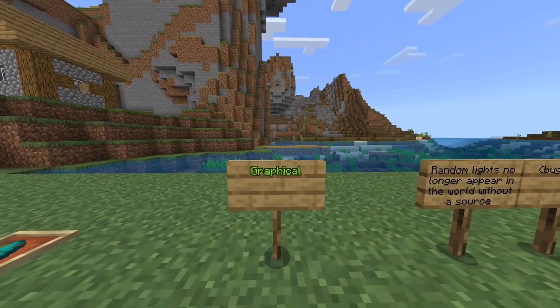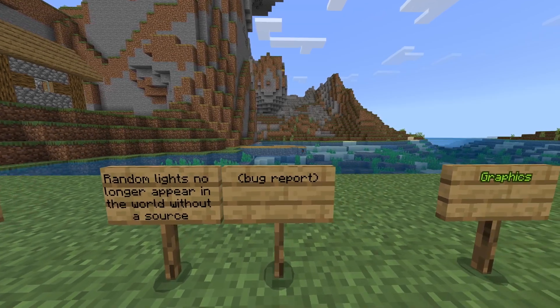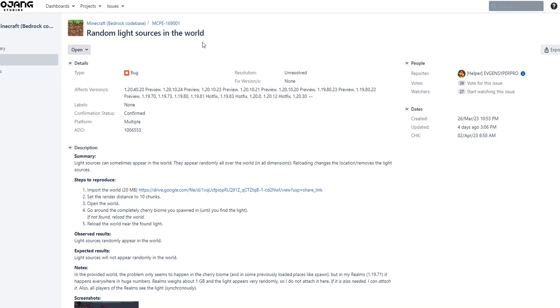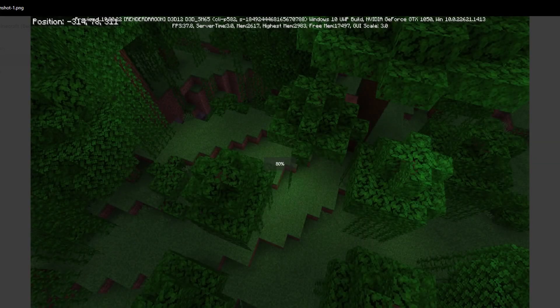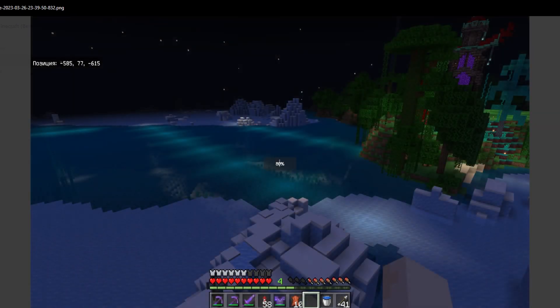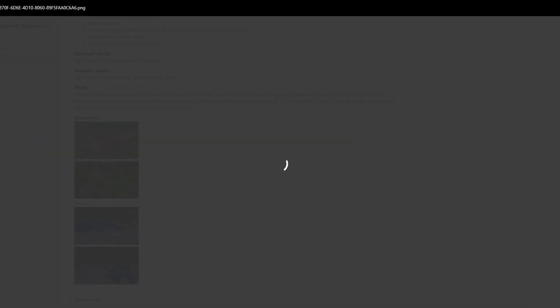Changes with graphical: random lights no longer appear in the world without a source. I've had this happen to me as well — it's been a problem in all of these versions and was reported earlier this year. Basically, whenever you're in a world, you'd just have random light sources like someone placed a light block. This was noticed in a cherry biome, a jungle, frequently inside a frozen biome, and I had it happen in this biome quite a lot. If you had this issue, go check if it's been fixed in your world.